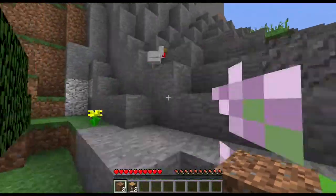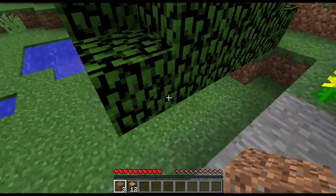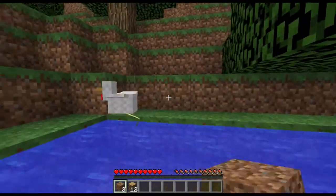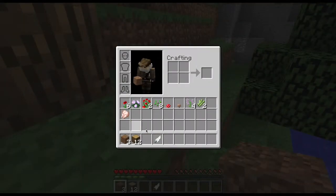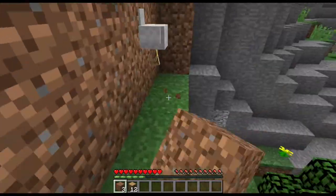Now let's show you how to kill an animal. Chickens are the easiest animal to kill, and just like collecting a block we do that by left-clicking. It's running away from me — one hit at a time it'll run away because we don't have any weapon. It takes a little while but it dropped some raw chicken and a feather. Let's get another one.